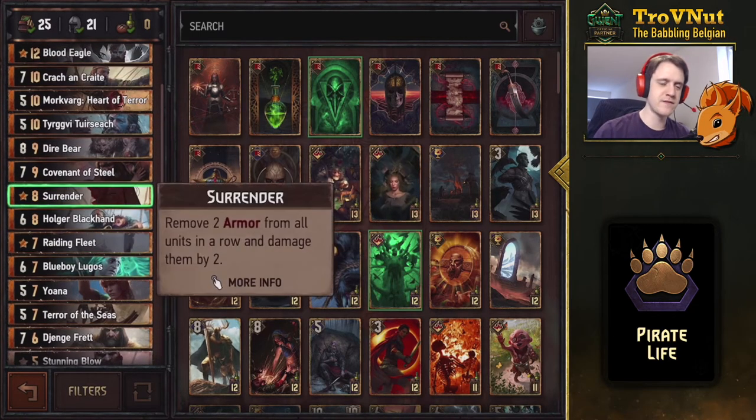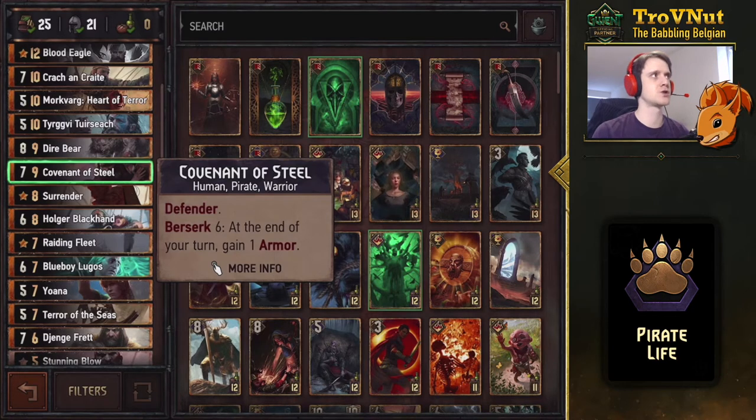Something you definitely need in this meta is some row damage, and Surrender fits really well here. This deck builds armor for itself but isn't great at dealing with the opponent's armor, so Surrender remedies that — removing two armor from all units in a row and then damaging them by two. It's really good against Dwarves and Arachas swarm because of the number of units on the field. The Covenant of Steel is our defender, blocks a row from being targeted, and it's a pirate. At six power it gains automatic armor at the end of your turn — a good target for Svalblod Priest or leftover Ursine Ritual charges.